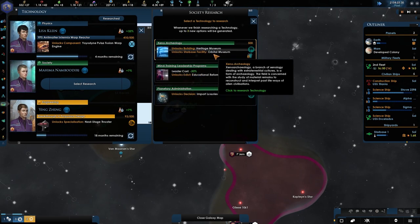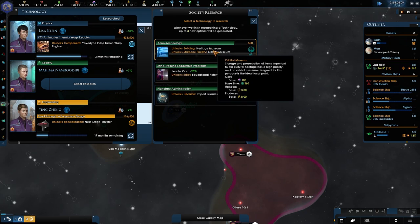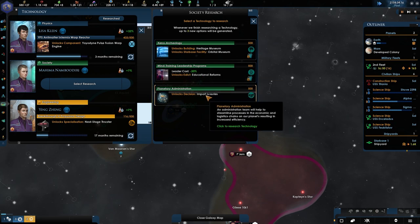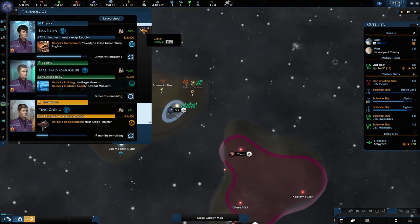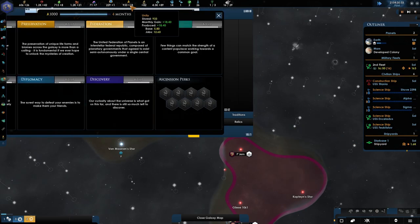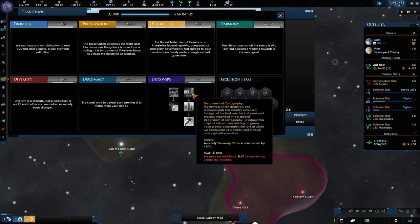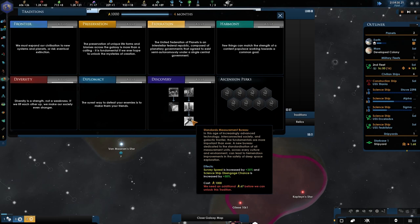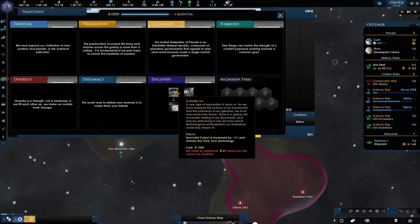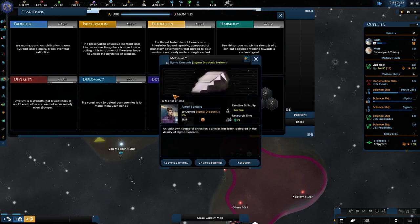Import luxuries — unlock starbase facility orbitable. Unity — kind of like the unity. Let's try to get a unity building on our starbase one, getting more unity and points. Getting into Discovery — anomaly discovery chance, monthly unity, and surveying speed. The other two I'm not too interested in. Plus 5% and the ThinkTank technology.